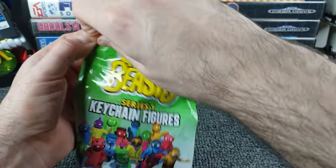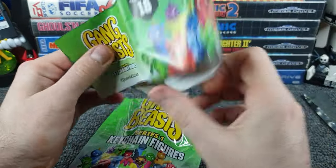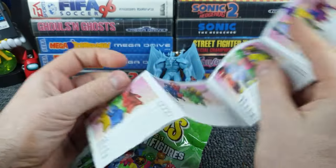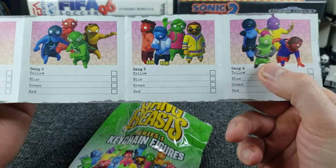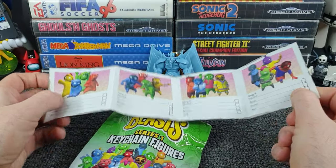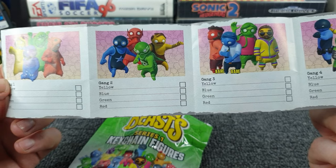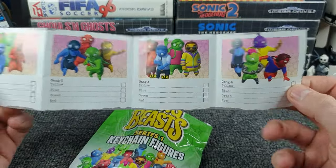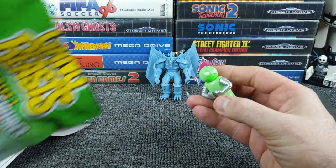Let's open up and see which one we get. There's a bit of paper with the 16 to collect. On the back: Gang One — yellow, blue, green and red. Gang Two — yellow, blue, green and red. Gang Three — yellow, blue, green and red. And Gang Four? Yellow, blue, green and red. Come on, give them some names! Yellow Wrestler, Blue Wrestler, Red Wrestler, Green Wrestler. Lazy, lazy.